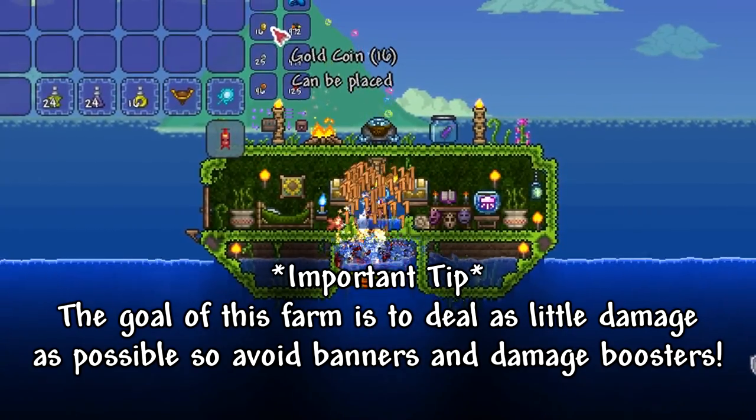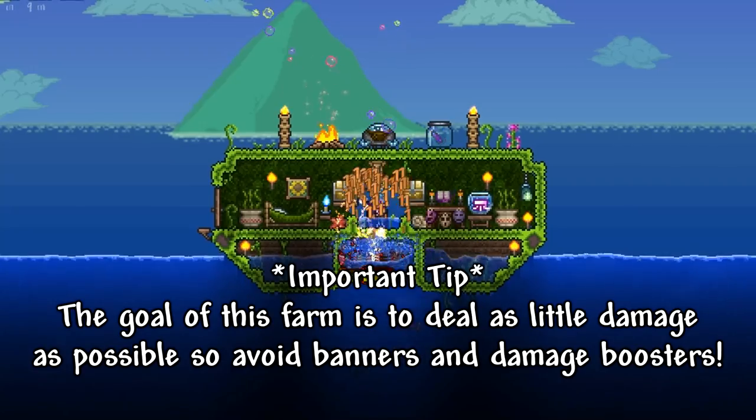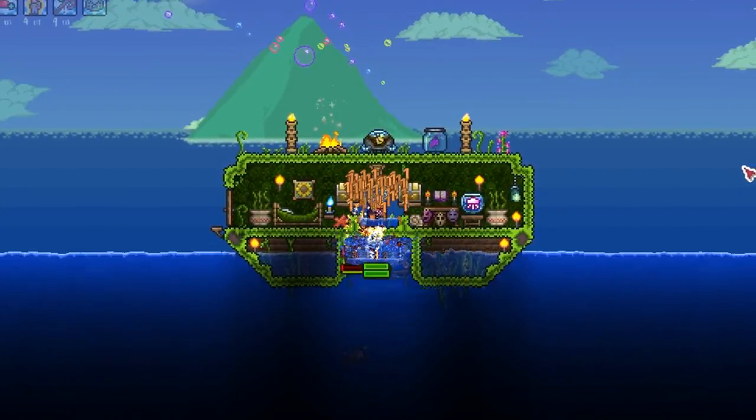The goal of this farm is not to kill mobs quickly, but for them to spend the maximum amount of time getting hit by slimes to generate tons of platinum, so avoid using damage boosting items, buffs, or banners.